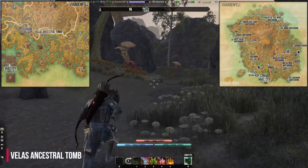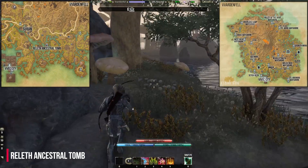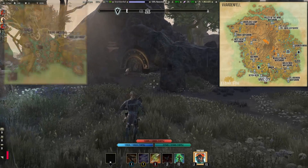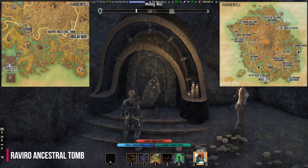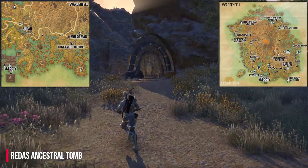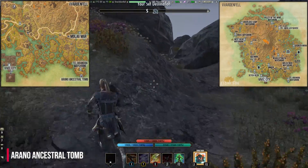The Velas Ancestral Tomb is east of Suran. You can find the Relit Ancestral Tomb southeast of Suran on a small island. West of Molag Mar is the Raviro Ancestral Tomb. South of Molag Mar is the Redas Ancestral Tomb. At the south coast of Vvardenfell, near the Tel Branora Wayshrine, you can find the Arano Ancestral Tomb.